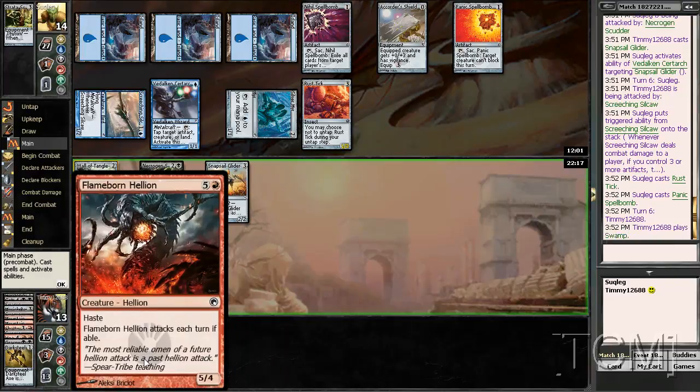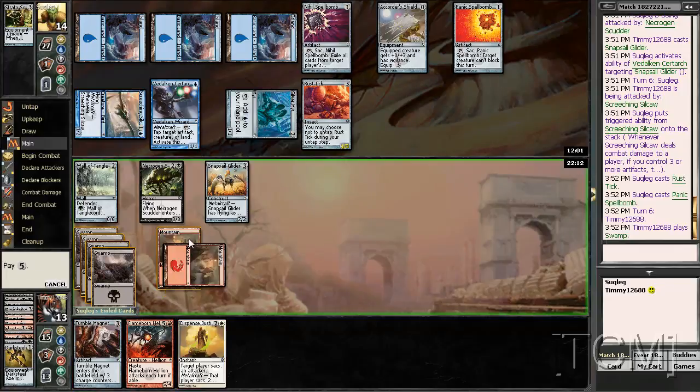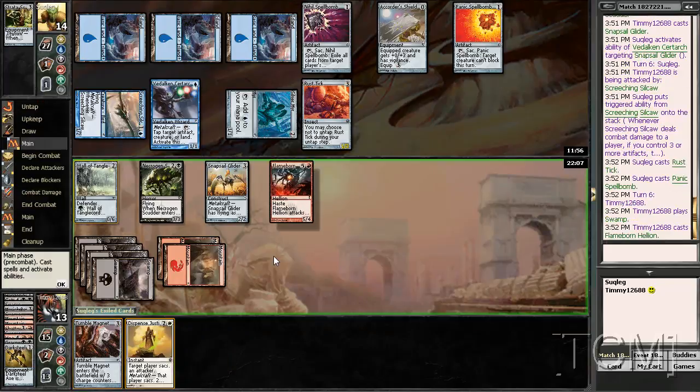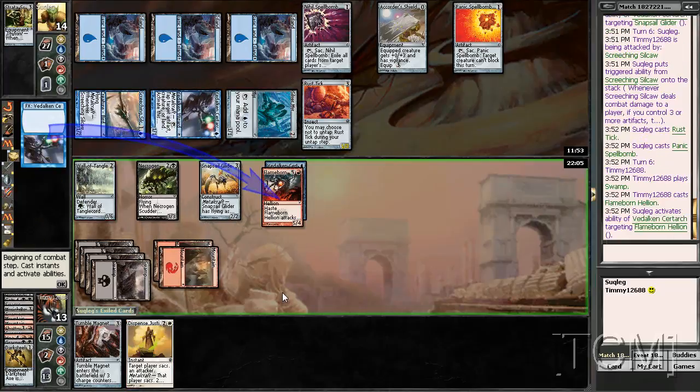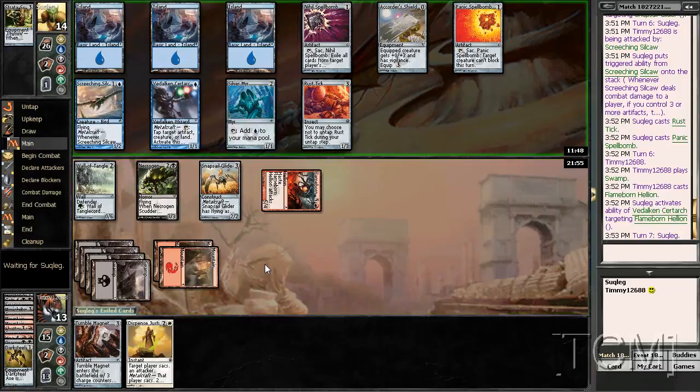I suppose I'm going to play this now, like I said, because this Rust Tick kind of synergizes with my Tumble Magnet. You will tap that. Now I think I pass so I don't get milled next turn to play Tumble Magnet. I mean, yeah, you'll be able to take care of it, but now I have a metalcraft creature so I can start attacking.